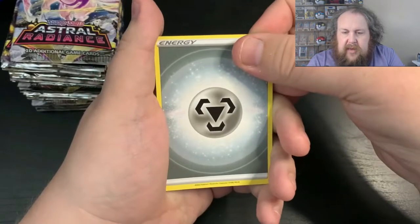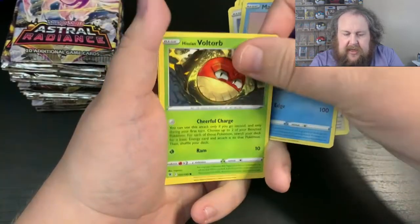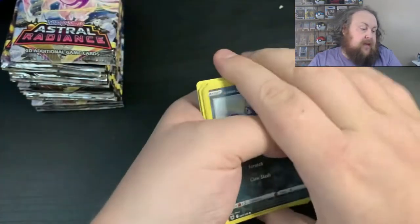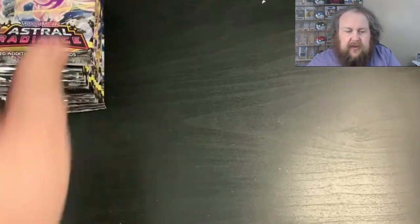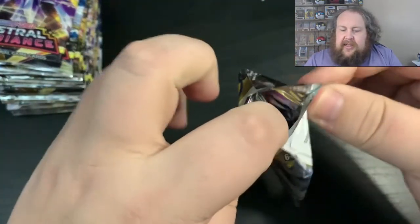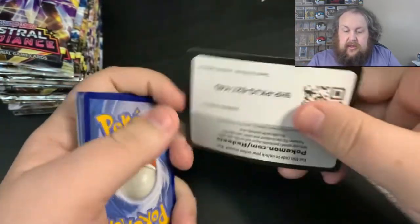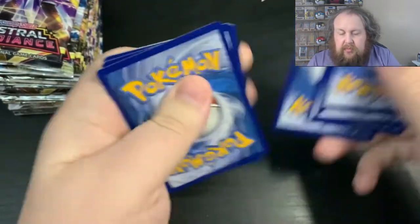So we have Metal Energy, Togetic, Perugli, Azelf, Teddiursa, Mantine, Hisu Voltorb, Hisu Basculin, Puchiena, Hisu Sneasel, and a Hisu Braviary. I think maybe I'll go a little bit slower than that — that one did feel like I was going a little bit quick. I just need to get into the right speed so that it's entertaining but not too boring.